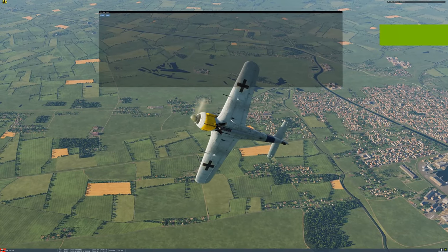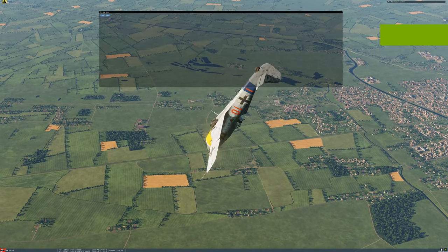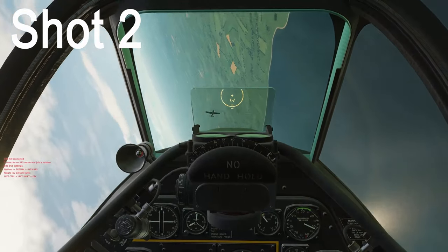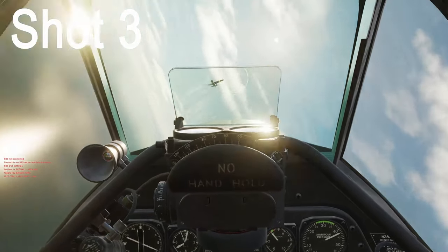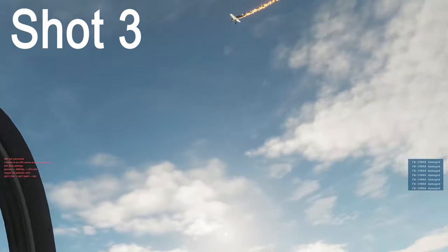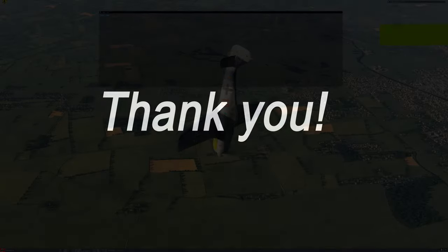Hey guys, this is Nine Line from Eagle Dynamics. Today I have a bit of a different video for you. A user supplied me with a track and a short video of a P-51 vs FW-190 fight. He highlighted three engagements he wanted me to go over, analyze, and see what kind of damage he's doing. I thought this would be a great video to share with everybody — it will give everyone a better idea of what's going on with the damage model, what you need to do and what you need not to do. Let's go ahead and take a look.